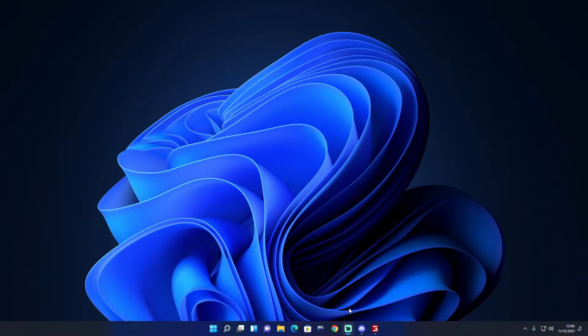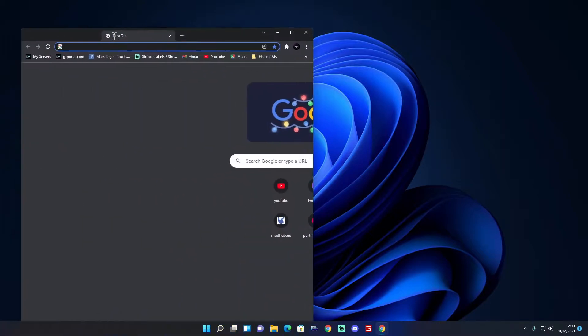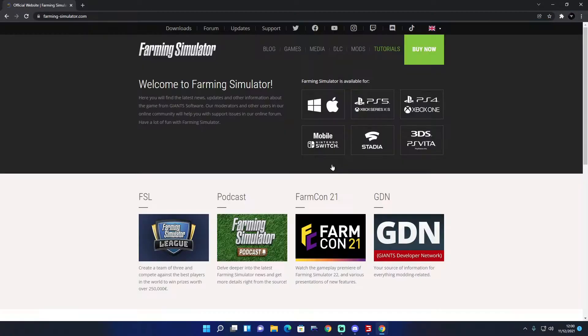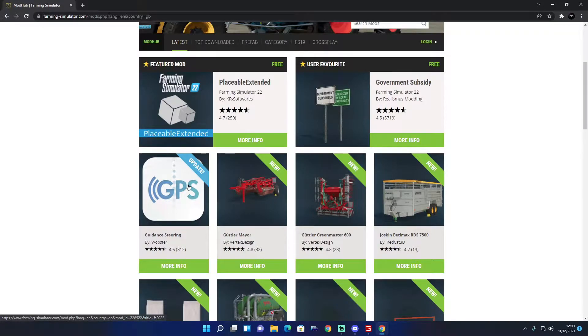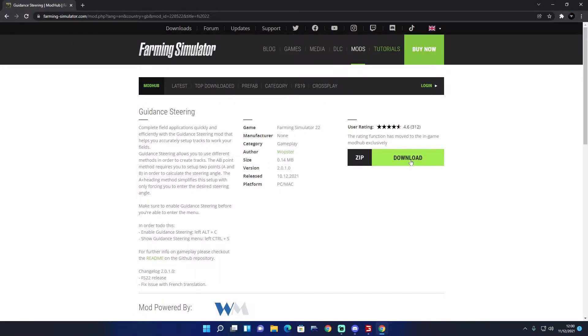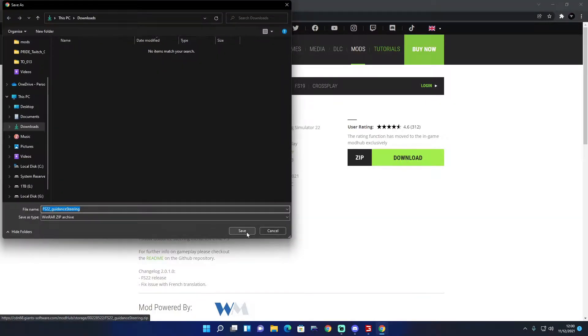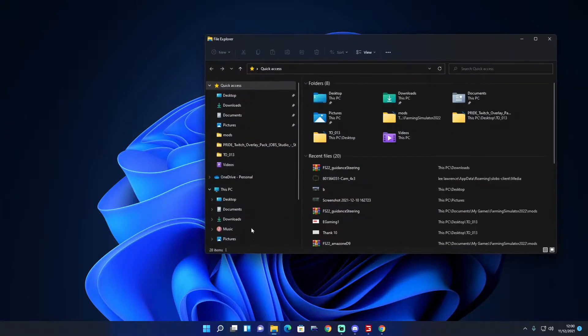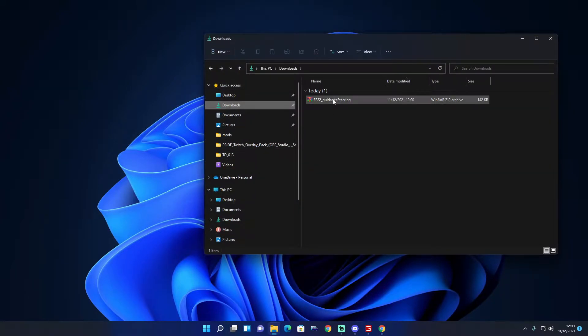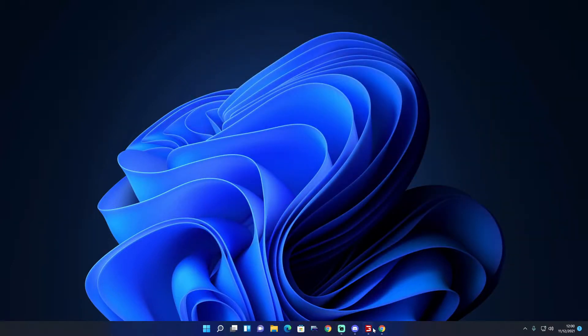What you need to do is go onto the FarmSim website — link will be in the description. Then go into the mods section, go down where it says guidance steering, download it and go to your downloads folder, then save it. Come out of that, open file explorer, go to downloads, drag and drop it into your mods folder, then open up the game.